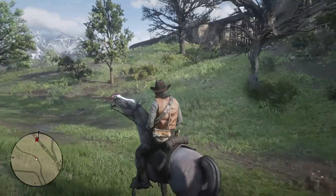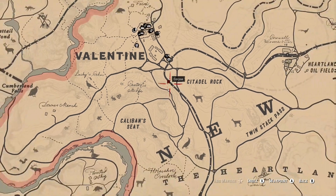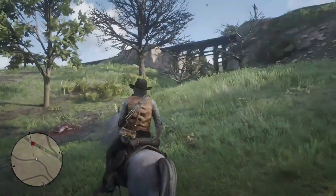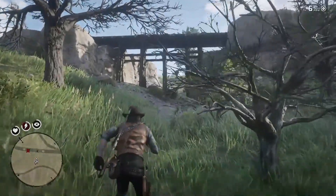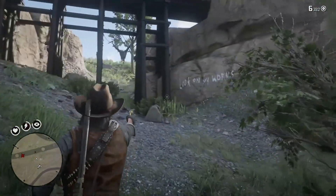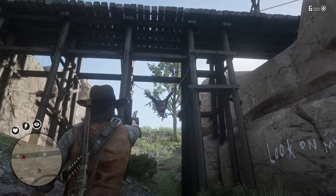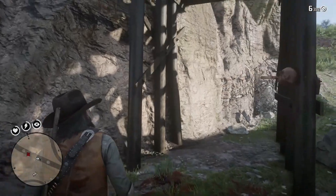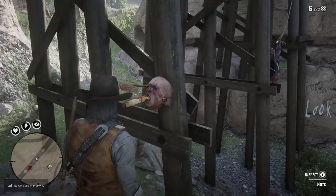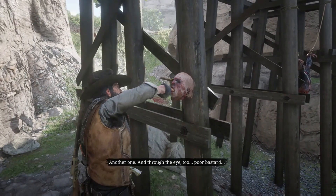We're over here just south of Valentine, underneath the train tracks. It's like the only spot where there's kind of a bridge — just south of Valentine, just follow the tracks and you'll see it. You can see the body hanging here. This is one of the clues I've never gotten but I've seen several times. At first I didn't know what it was and just walked by it. It says 'look unto my works' or something like that. The head can be found over here — it's through the eyes and stuck to the wood. You interact with that and get the next piece of the map, another one through the eye.